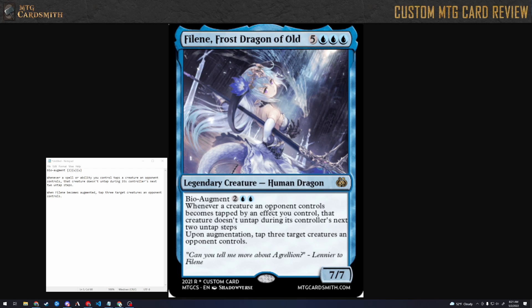What if instead of the two-untap thing, we made it so effects you control tap an additional creature? That's also something you could do — that way you don't have to track anything but it still benefits your other tap effects. I think what this card wants to do is you'd build a deck around it as your win condition — now that this card's out, you're stun-locked.